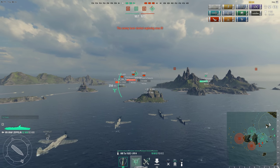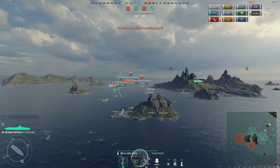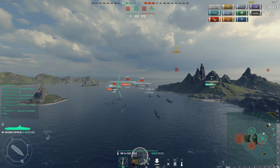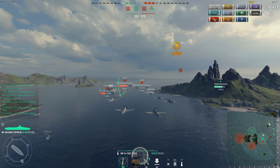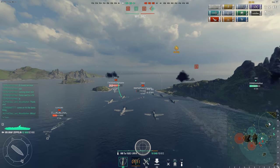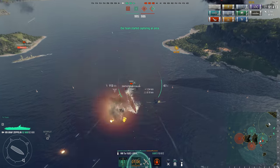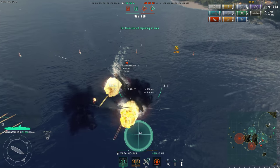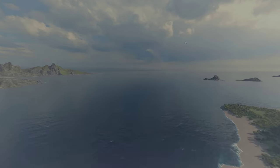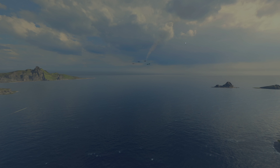Now I'm in the dive bombers — pop that speed boost. I need to go warp speed to get to that York to sink him because anything could happen right now, this is extremely close. They only have to poke one of our ships and they will win. I'm flying as fast as I can. I engage the dive — all you need is one of these bombs to hit that York. Off they go, and there we go — a citadel for a couple hundred damage wins the game.